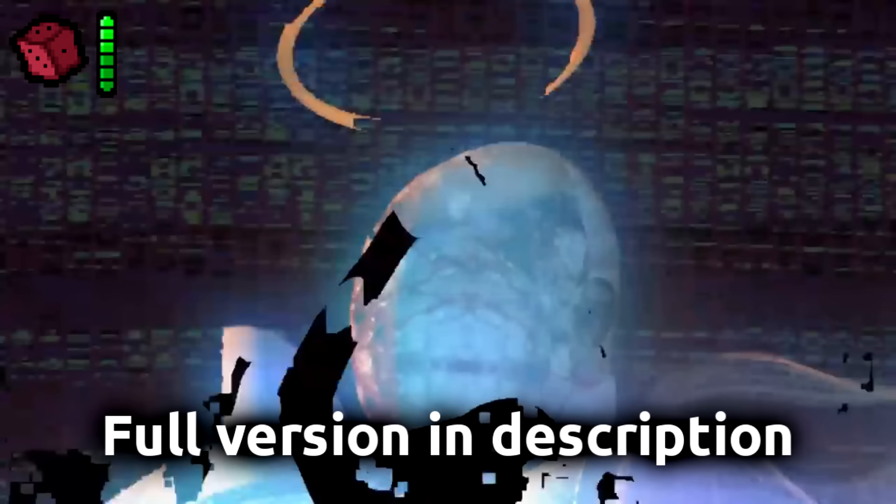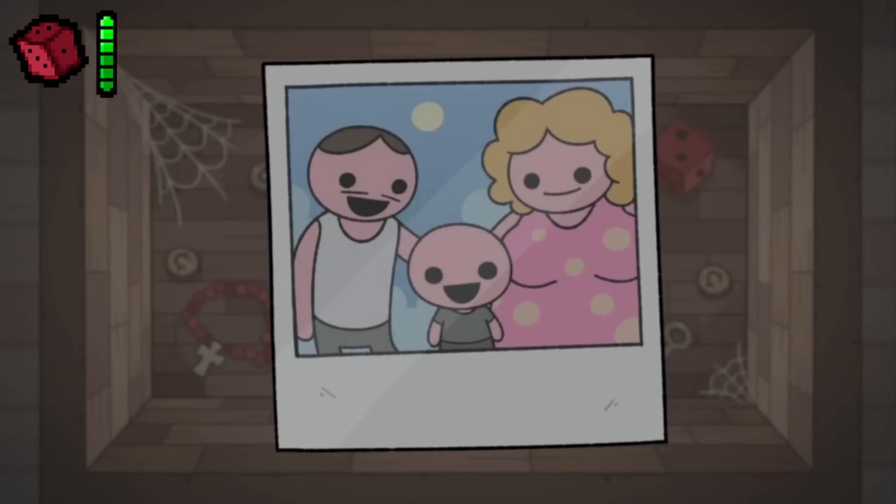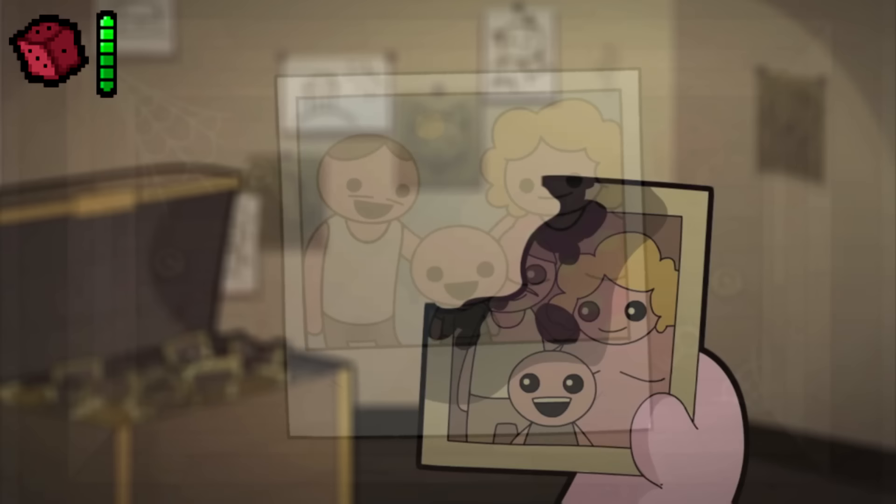Isaac with clothes. Isaac is usually not wearing any clothes in the game, but Isaac can be seen wearing clothes in two of the game's endings: ending 14 and ending 20.